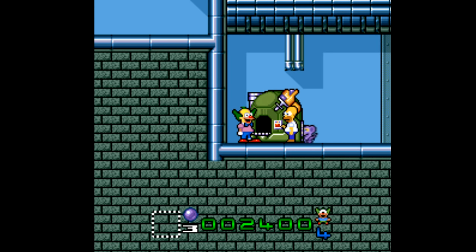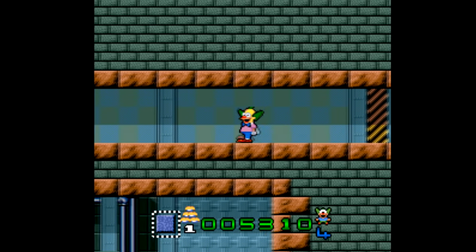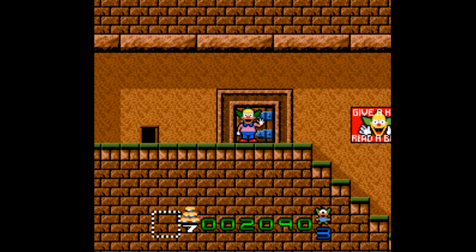You play as Krusty, and you see Homer and Bart, and Sideshow Mel manning the rat death machines, but as far as how the Simpsons world is represented here, that's about it. Still, the strength of Krusty's Super Funhouse is in the puzzles. Overall, the game isn't bad, and it can usually be had for less than $10.